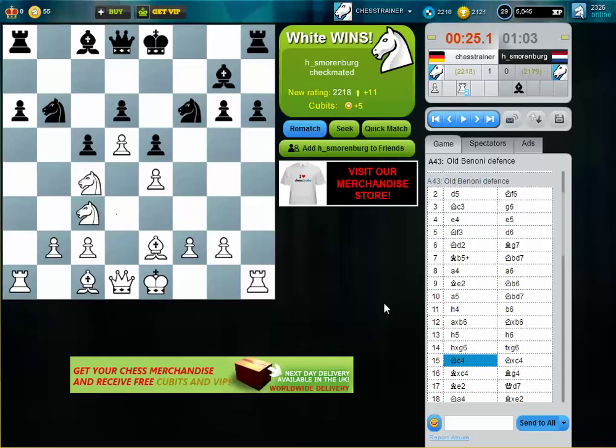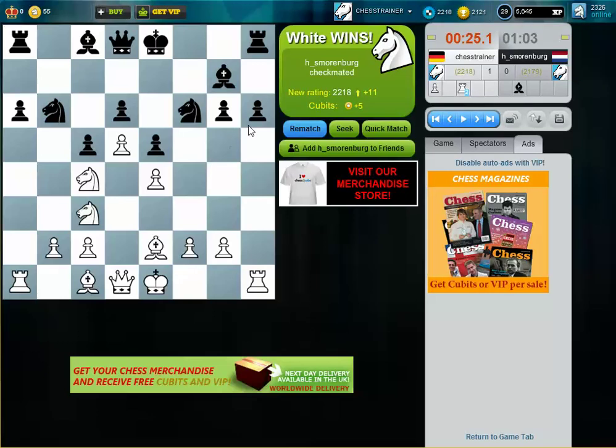After I move my knight away, he cannot castle anymore. Whatever he moves, a pawn, he weakens other squares. So if he plays g5, the squares on f5 and h5 become very weak. I could also play bishop to h5 to check the king and use the white squares. After g5, now after h5, the square g5 would be getting weak.